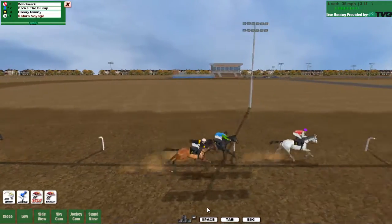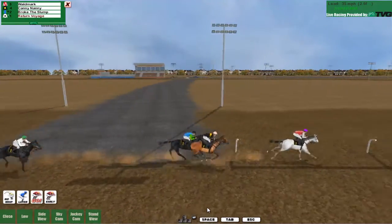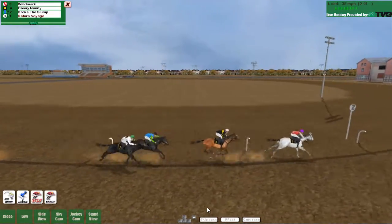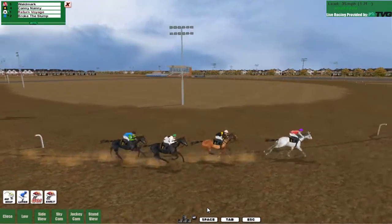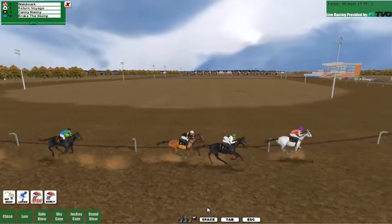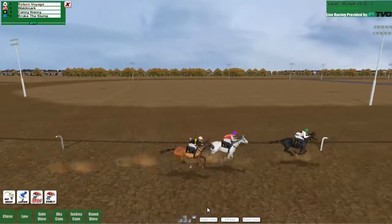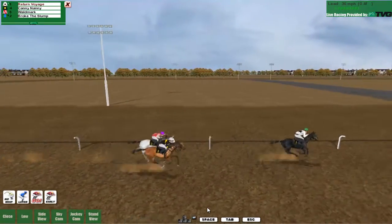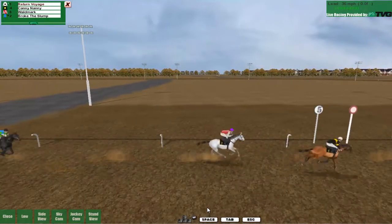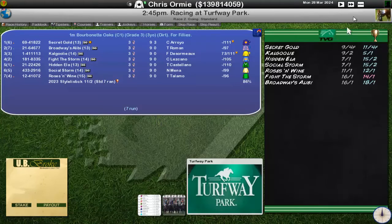Let's see a kick on here from Return Voyage. Candy Nanny is going to come through now taking second place. Waldmark is out in the lead. Return Voyage is running well. We're up into third, pass Broke the Slump, round the outside of Candy Nanny into second, and just two lengths behind Waldmark. Tied now as we cross that one furlong marker. Down the home stretch — absolutely nothing to worry about. Return Voyage is going to stream through to win in style. Absolutely fantastic, a nice little win there.